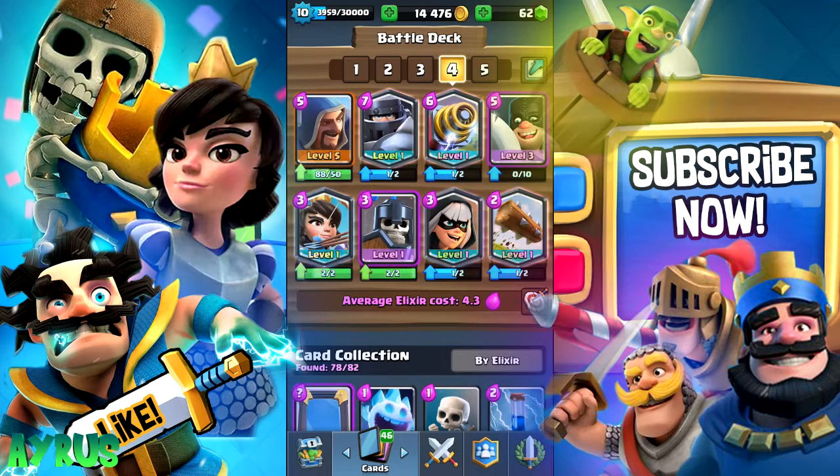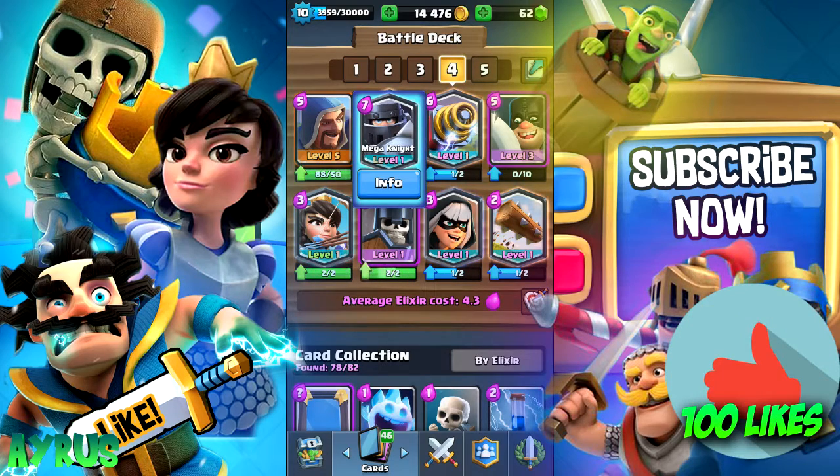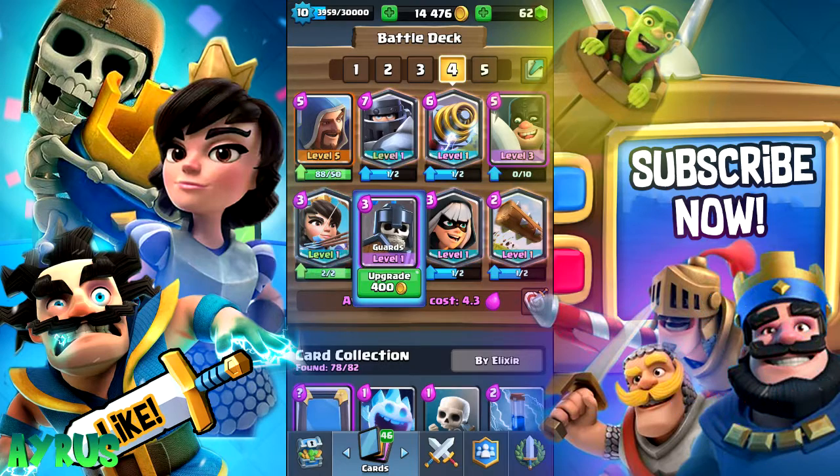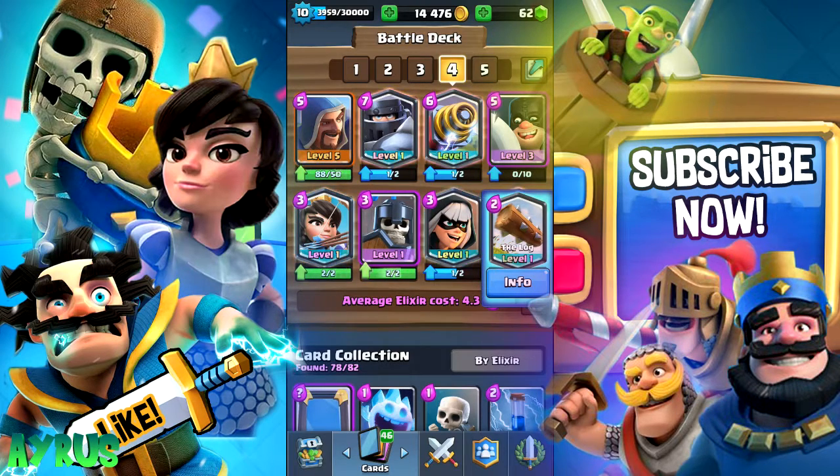Now your other teammate should probably have the Wizard, the Mega Knight, Sparky, Executioner, Princess, the Witch, Bandit, and the Log. Now this is a really cool deck. If you don't want the Log you can probably take in the Rocket to do some extra damage, but the Log is kind of the one that you actually want to prefer.